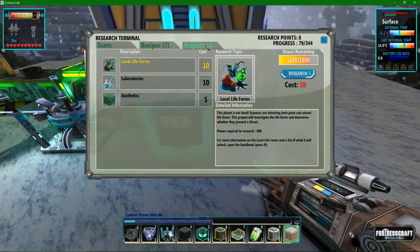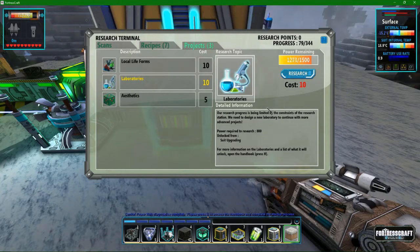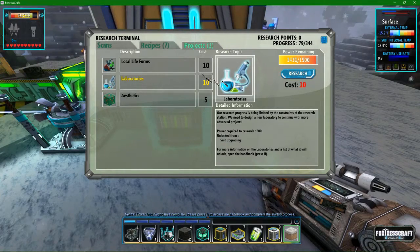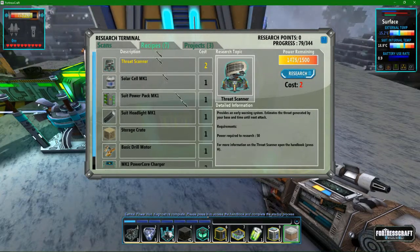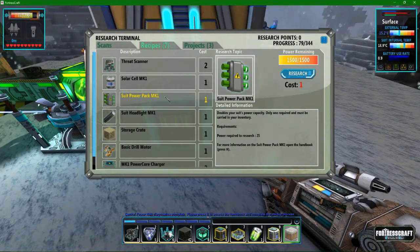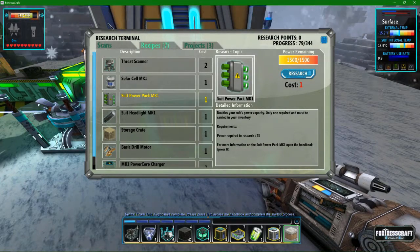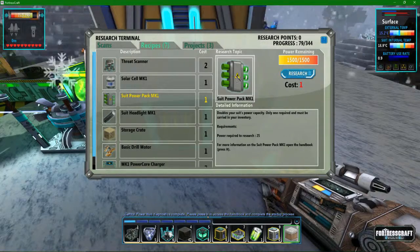Eventually, these projects are too advanced for this research terminal, so you get laboratories. You can create a 3x3x3 laboratory that you can put in different stuff and get research done — we'll go over this in the future. And then suit power pack allows you to have instead of 256, you can have — it says double, so it ought to be about 600-ish — power total. So you can carry more power.